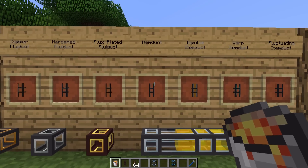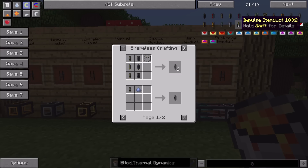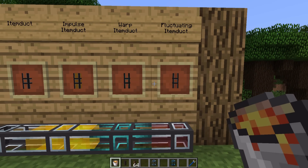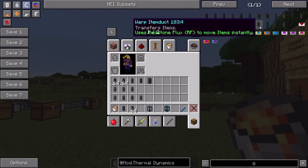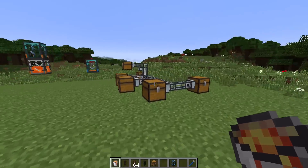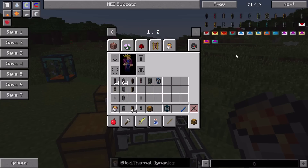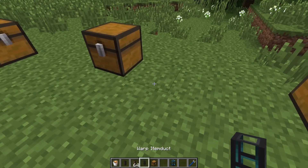Onto the item ducts: the normal item duct and the impulse item duct are exactly the same as they were in older versions of Thermal Expansion, requiring the same sort of ingredients. The new items are the warp item duct and the fluctuating item duct. The warp item duct in particular is really cool - hovering over it, you can see it says 'uses Redstone Flux to move items instantly.' I'm going to make a little network with some chests to demonstrate, alongside some of the servos.